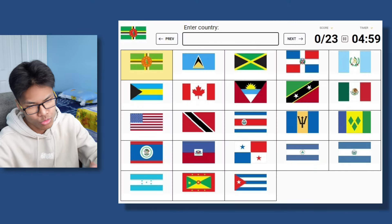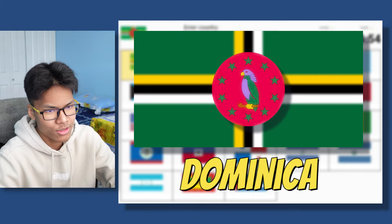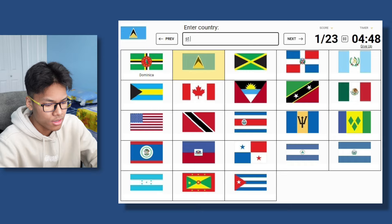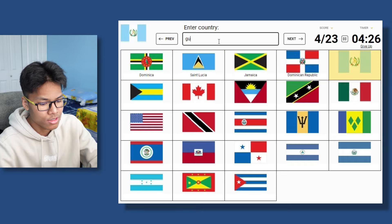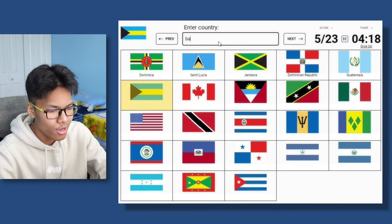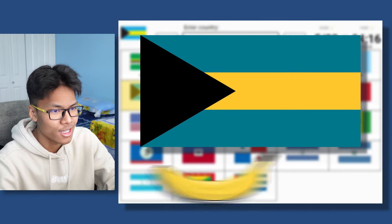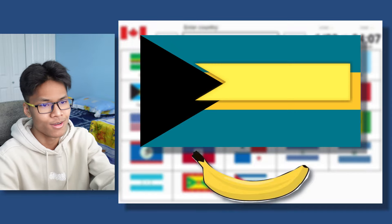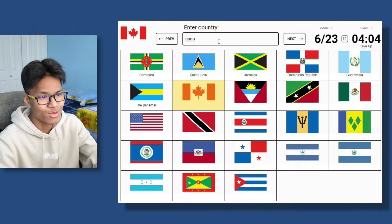For the first one, we got Dominica. I remember it because there's a red circle with a bird in it. This is Saint Lucia. This is Jamaica. Dominican Republic. This is Guatemala — I remember because it has two swords in it. This is Bahamas. Bahamas sounds like bananas; the yellow stripe kind of looks like the banana itself, and the black triangle is like the banana stamp. And this one is Canada.